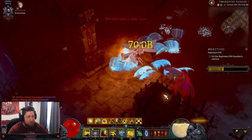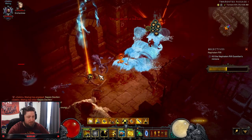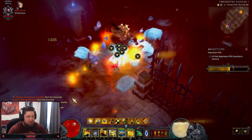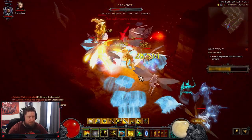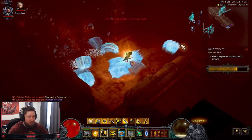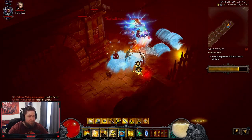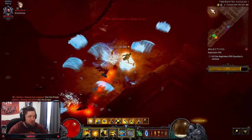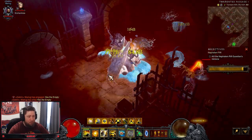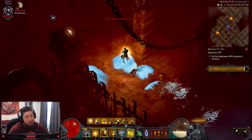Teleporting around the map is just so fast and you clear things so quickly. If you're a Monk main this is definitely still your best — you'll be able to build PoJ and Wave of Light is still going to be really strong. For GRs you'll want to use Wave of Light or PoJ, but for T16 farming Inna is still one of the top. We've had multiple seasons of Inna back-to-back, which is fine — the build is just insane. You group up multiple monsters like it's nothing and just crush them.